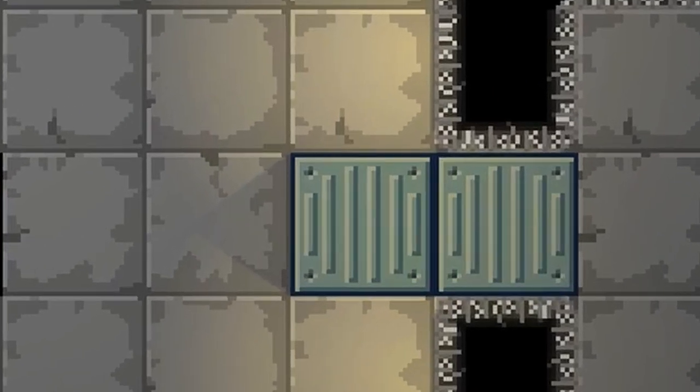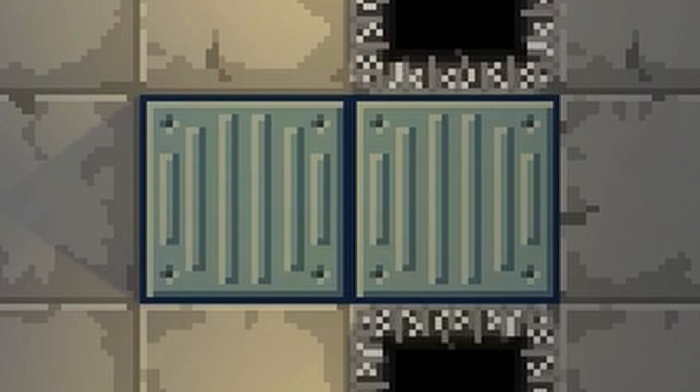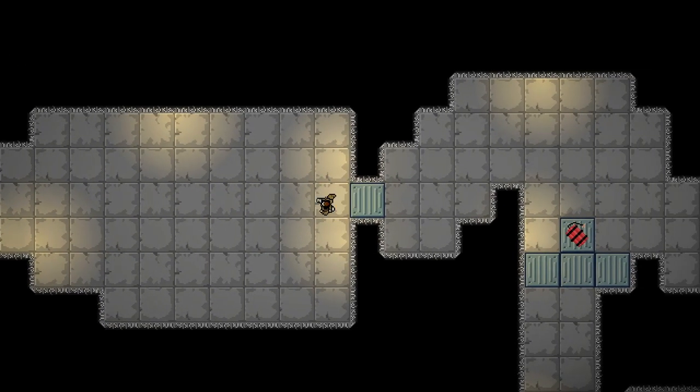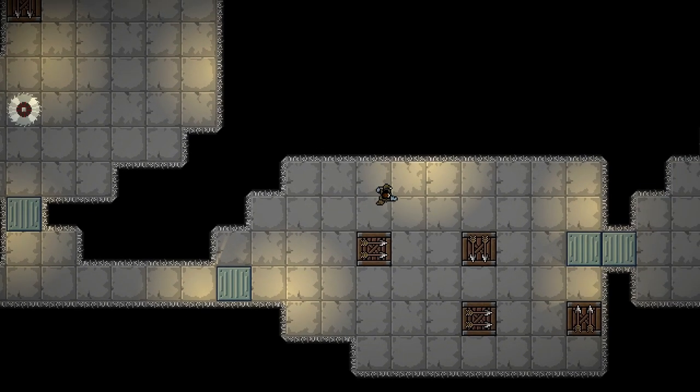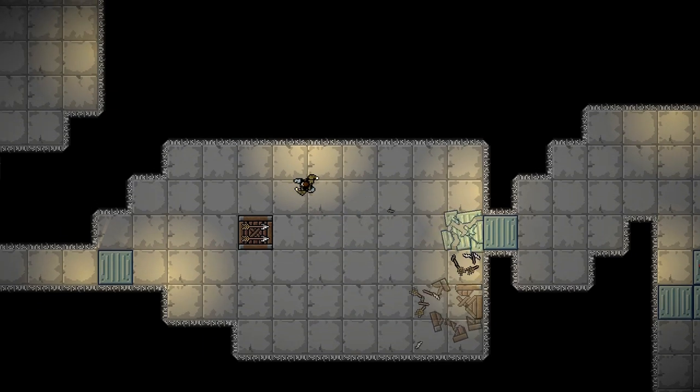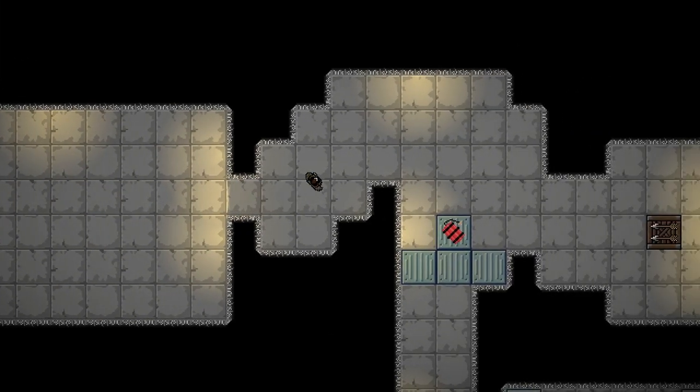We've got two crates in our way this time. If we were naive, we would trigger the whole arrow chain at once, but that just eliminates one crate. This is the moment where Feedwater teaches you that these chain reactions are not just mindless paths of destruction — they need to be set off in the right order at the right time. In this case, it's better to set off the chain halfway before hitting the first arrow.